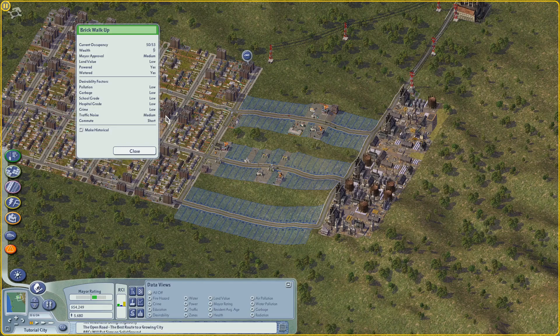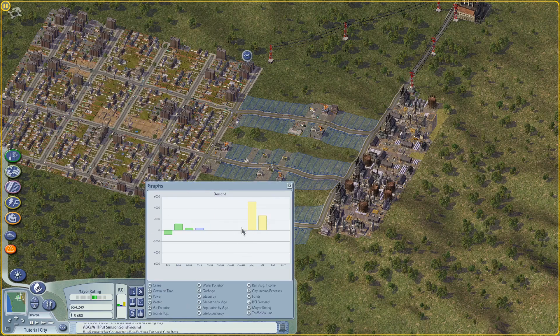We're also going to look at how you can create demand for more desirable types of development. Obviously the more desirable types of development are going to be things like high-wealth commercial services, commercial office, high-tech industry, and high-wealth residential. You're going to have to create the conditions to make those folks want to move into the city.